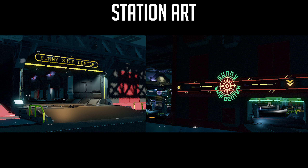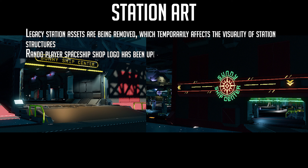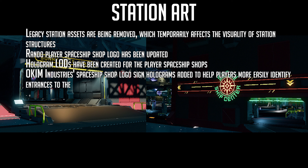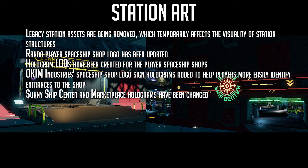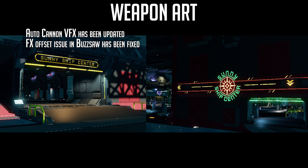For station art updates: legacy station assets are being removed, which temporarily affects the visuals of station structures. The Rando player spaceship shop logo has been updated. Hologram LODs have been created for the player spaceship shops. Occam Industries spaceship shop logo sign holograms have been added to help players more easily identify shop entrances. Sunny Ship Center and marketplace holograms have been changed, and a new mesh for the new Rando logo has been created. In weapon art, the autocannon VFX has been updated and an FX offset issue in the buzzsaw has been fixed.